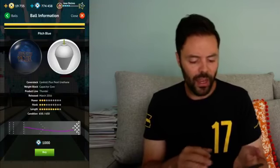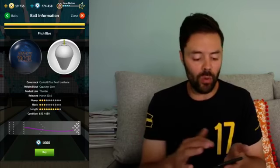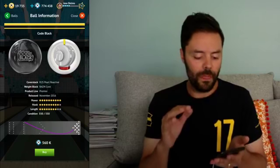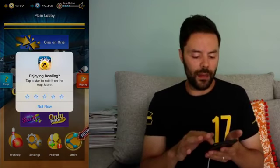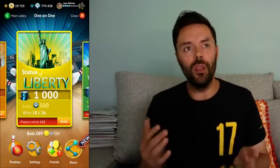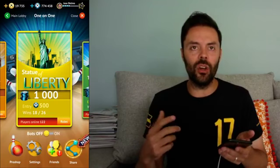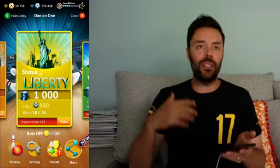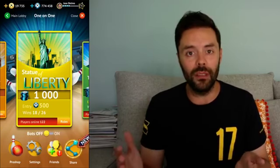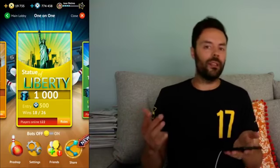Same thing with the Storm balls — looking at Pitch Blue, you can see it has three power, three hook, and a lot of length, and that's the shape the ball creates down the lane. Compare that to something like a Code Black and the shape is dramatically different. We wanted to show the non-bowler what it means to upgrade your equipment with balls that hook more. I think we did a really good job revaluing everything. As new balls come into the game and as we teach new players, they're going to have a better understanding about bowling.